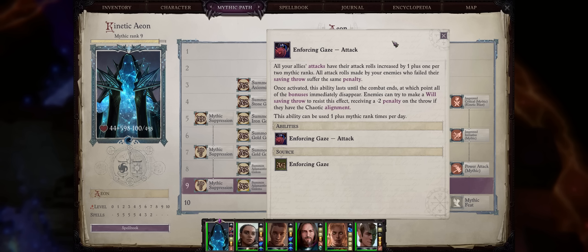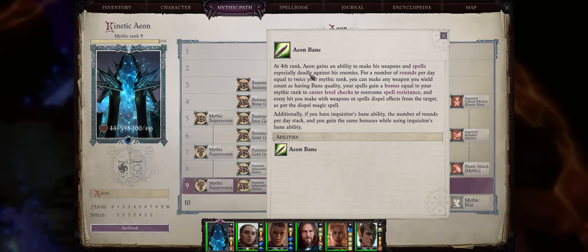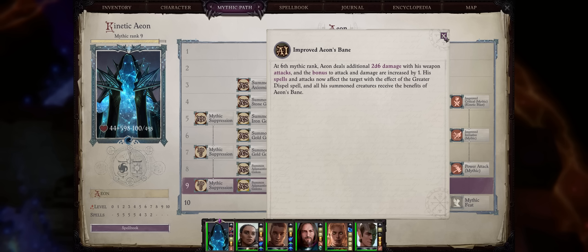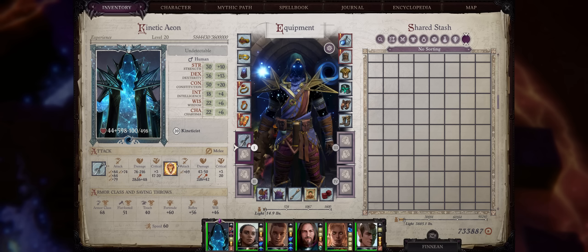Aeon can also provide other bonuses to attack rolls, like the Attack Gaze, the Bane ability which only becomes stronger, and one of the ultimate dispelling abilities in the game, which will apply to your Kinetic Blade. So while the Aeon doesn't really directly get any damage bonus to your Kineticist abilities, because your party members are free to attack while inside them, their damage will more than make up for what you don't get.